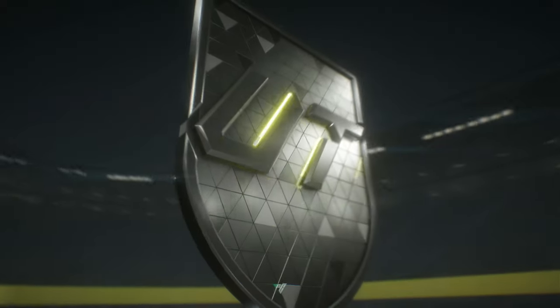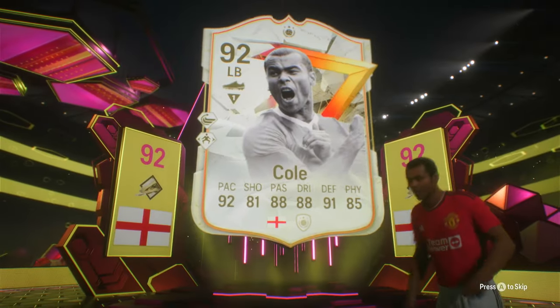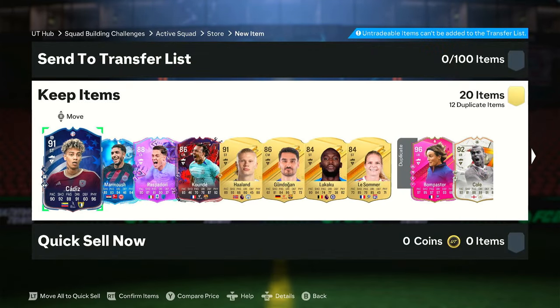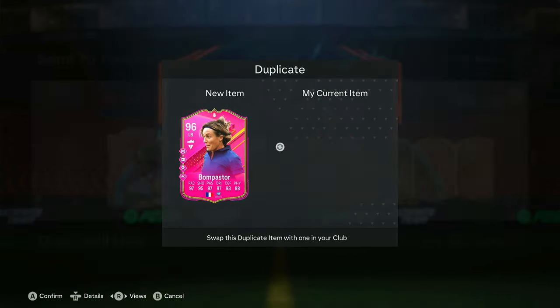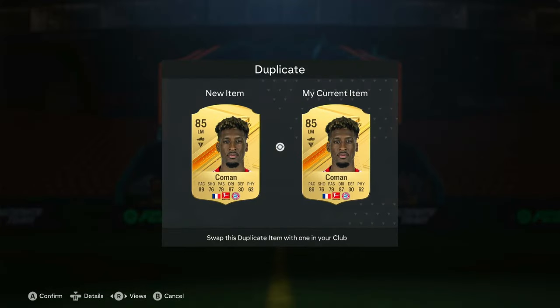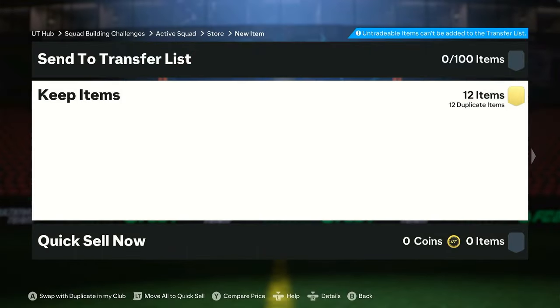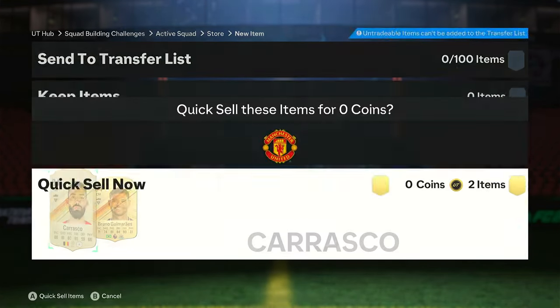We'll send a Kaka squad with those. Now the 84 times 20 — we're slamming it open. There's a Footies! That's what we like to see — it's going to be a Footies icon! I was hoping for a Footies icon — Bombastoro. Not bad, yeah that's not that bad. A 96-rated dupe is incredible too. That's probably about two squads for Kaka. We'll chuck them in and see what we can do.